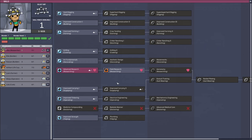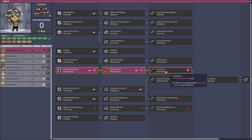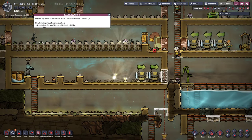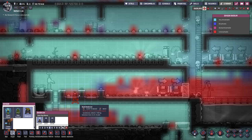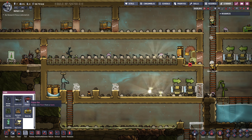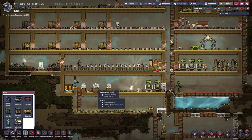We got another skill point for our researcher and of course this goes directly into research. We're gonna do that with most of the people - we specialize to the max before we get to the other skills. We also completed the research I was going for: the deodorizer. So it's time to set this up in the oxygen category. This is gonna take care of our polluted oxygen.